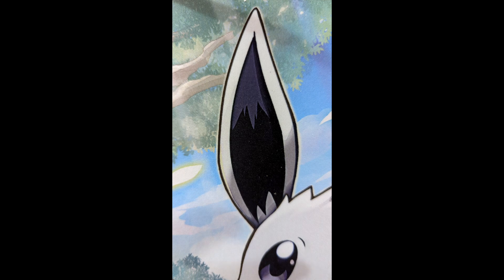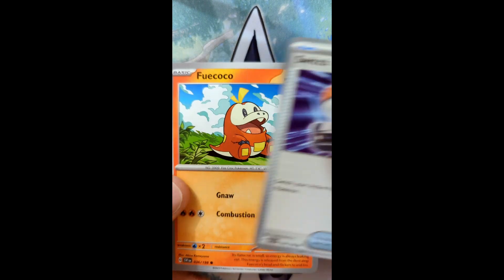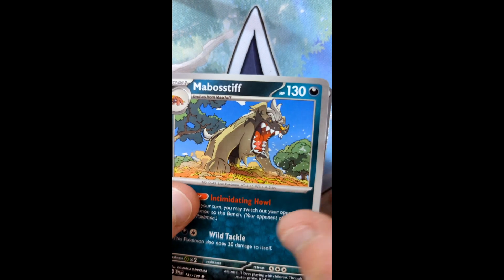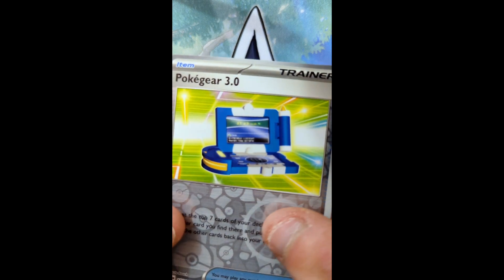We'll start with the code card for the first one. And let's see what we get. I'm going to try to keep these as centered as I can. Fui, Tromp, Poke, Rock, Mephistoph, Miriam, Katie, Pokegear, and a Houndstone.